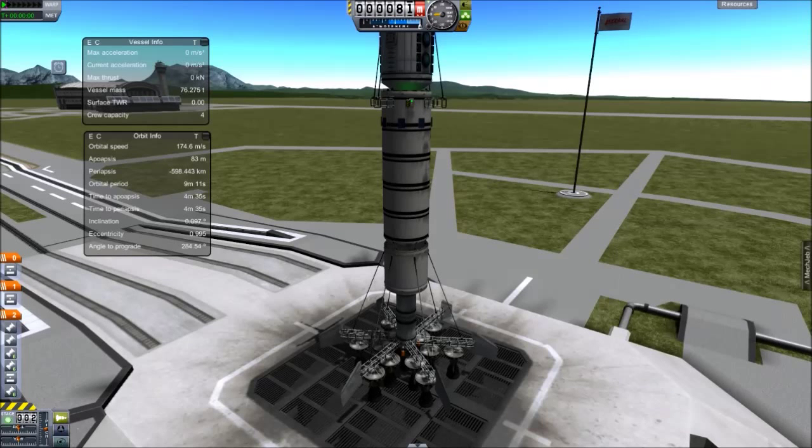I'm EvilCoyote and today I'm going to have a look at fuel efficiency and getting into orbit, trying to find out if there's a better way to get into orbit than using things like asparagus staging. I came up with the idea to utilise jet engines as part of the overall design. Most people think about using jet engines for space planes, but I've not seen many people incorporate them into their main rocket designs.